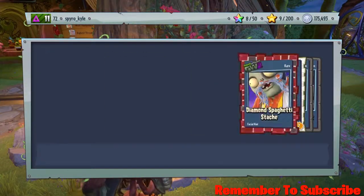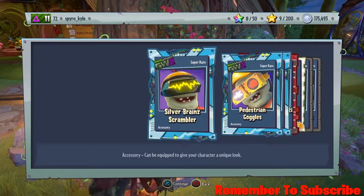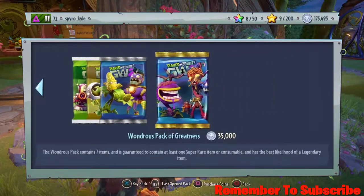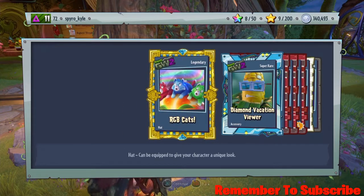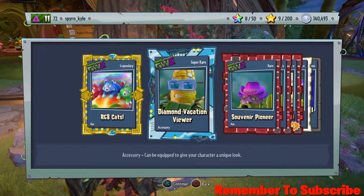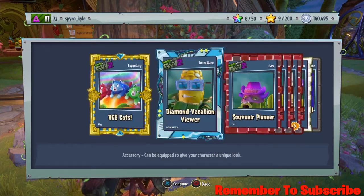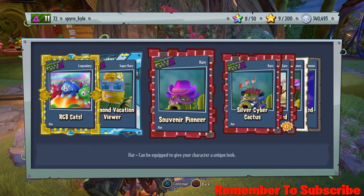We're like halfway through — yep, halfway through. Nothing really good in this one at all. I quite like those silver brain scramblers, and the magic sparkle rainbows are actually quite cool. Oh my god, I hate getting legendary hats — I have loads of them, and every single time I think I get something good... but nah. At least we got a legendary in this pack opening, that's quite cool. RGB cats — one red, one blue, one green — sits on top of a Citron. I've seen them loads before; I don't like them personally, though I think I like the red one.